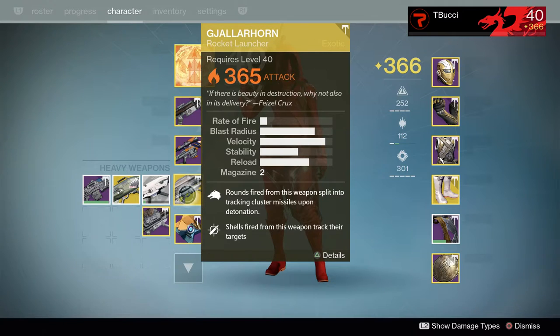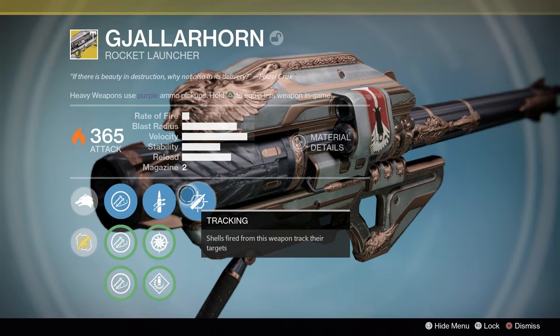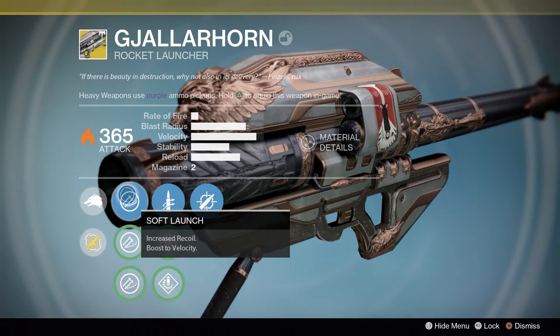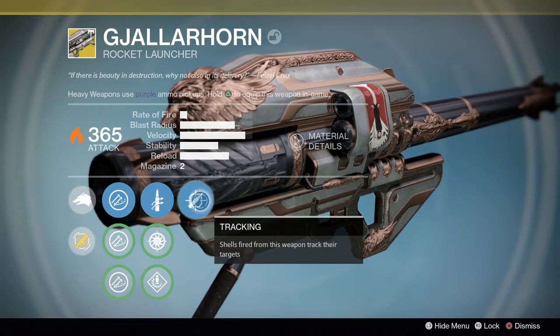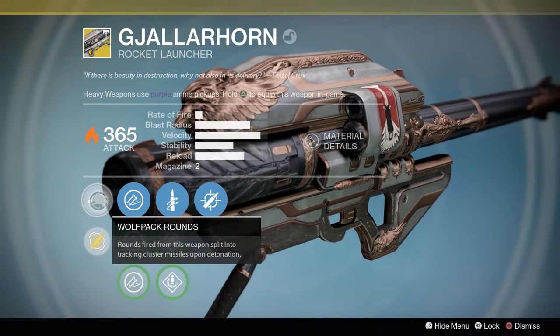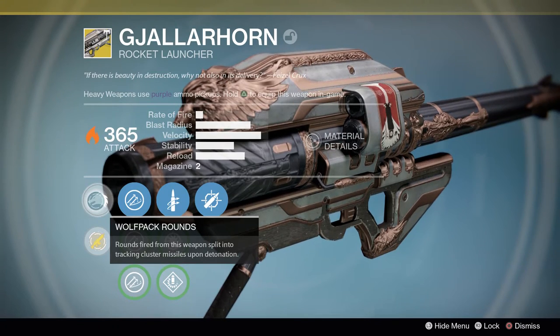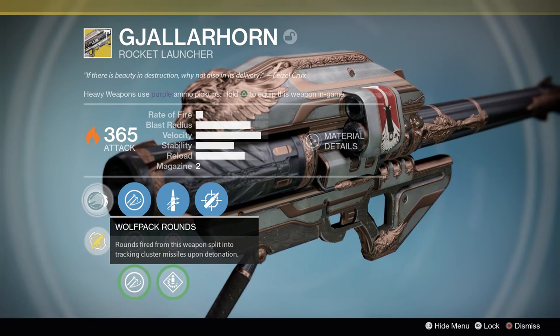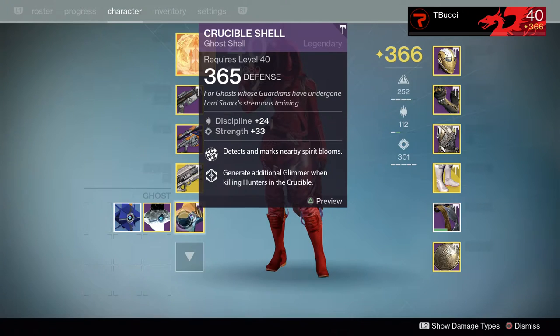For our Heavy we're rocking Gjallarhorn — a 365 rocket launcher and honestly probably the best weapon in Destiny. My favorite perks on it are Soft Launch, Quick Draw, and Tracking of course. Its signature perk is Wolfpack Rounds — rounds fired split into tracking cluster missiles upon detonation — which is great for smashing bosses and in PvP can wipe multiple players clustered together.